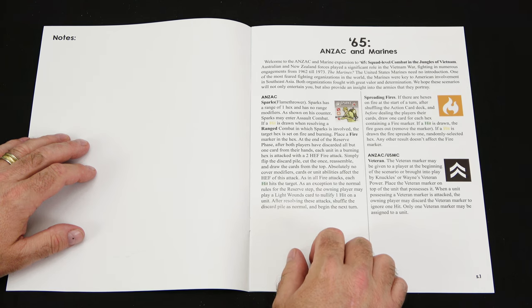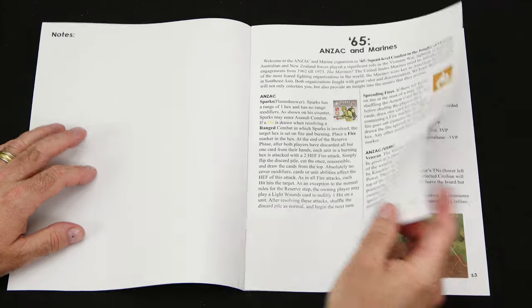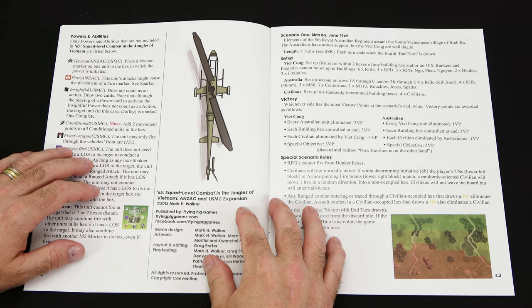Then we have the veteran marker, which will be given to a player at the beginning of the scenario or brought into play by Knuckles or Wayne's veteran power. Place the veteran marker on top of the unit that possesses it. When a unit possessing a veteran marker is attacked, the owning player may discard the veteran marker to ignore one hit. Only one veteran marker may be assigned to a unit, so you get a little bit of an extra power with that free save.